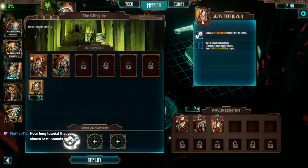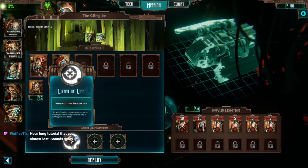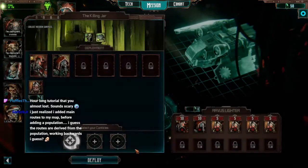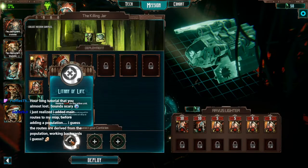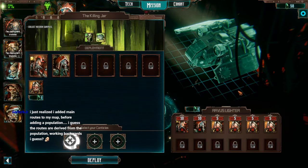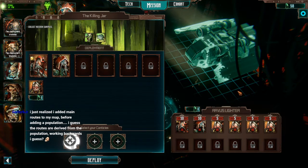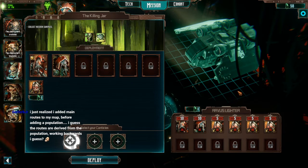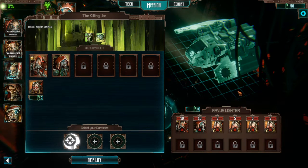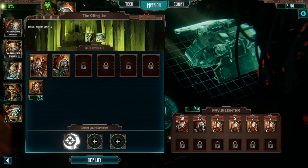Let's get both of our Tech Priests out there. These servitors are free — there's no reason not to bring them. We have a canticle that starts five HP on a random unit. I can't actually use the canticle — that kind of sucks. I might have brought it on myself by going for more information in the tutorial, whereas I could have just left.